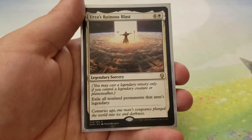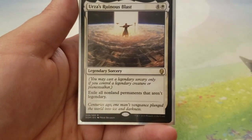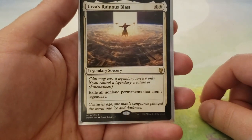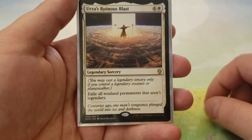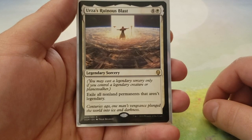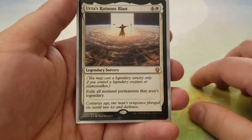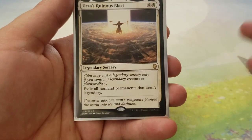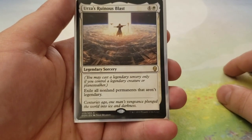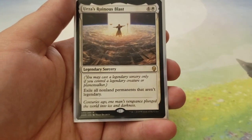Next up, we have Urza's Ruinous Blast, which is also supposed to be a one-sided board wipe. More importantly, this is the card that Thalia's Lancers can search up because it is legendary. Urza's Ruinous Blast is 4 and a white, but you cannot cast it unless you control a legendary creature or Planeswalker. You exile all non-land permanents that aren't legendary. This doesn't hit Planeswalkers because all Planeswalkers are legendary — it's basically a one-sided board wipe, though Legends Matter decks may not be fully hit by it.